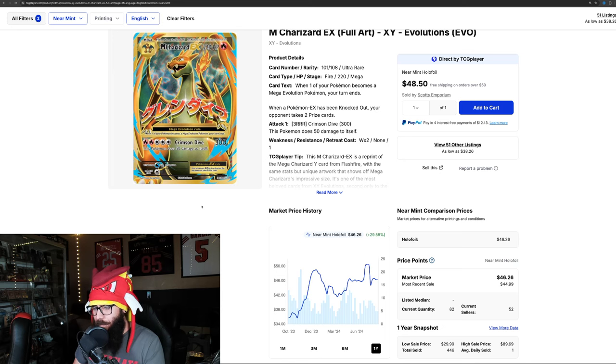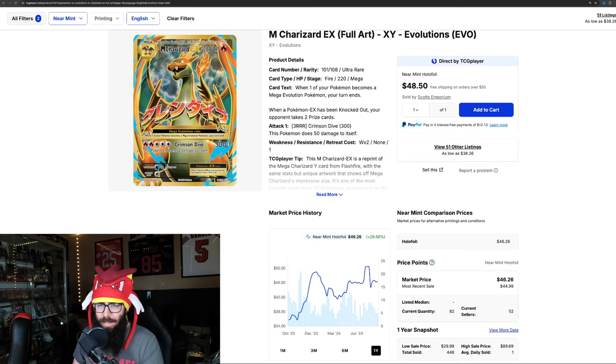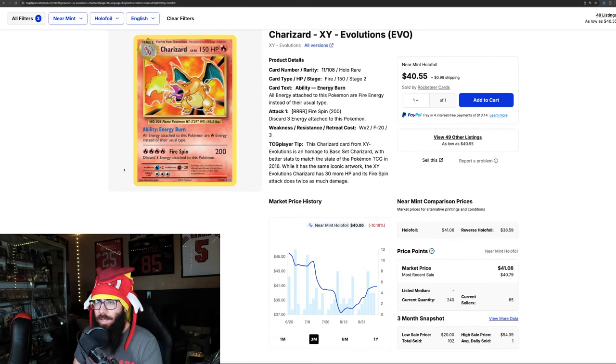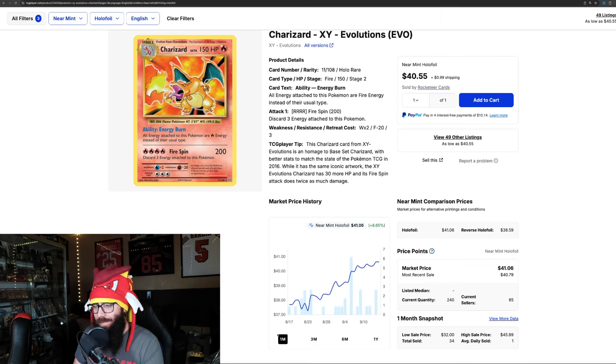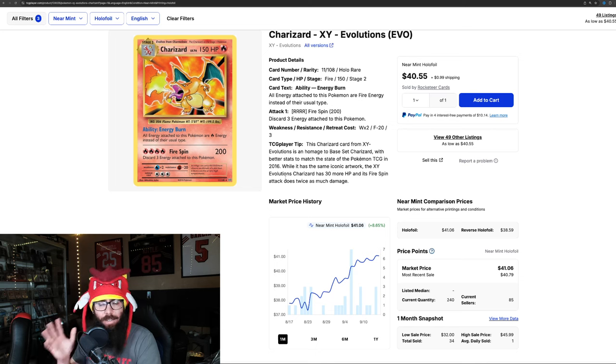The Mega Charizard on the one-year chart is up 30%. It's a cool-looking card, starting to look a little dated compared to some of the new artworks, but it's up 30%. We got the OG artwork here on the Charizard — down 10% overall, but in the last month it is up 8.6%, so a little bit on the uptick. This was sub-$40. This card goes for a lot in a PSA 10 — at least a grand, $1,000. It is hard to grade: the print quality is not very good — off-center, scratches, whitening.